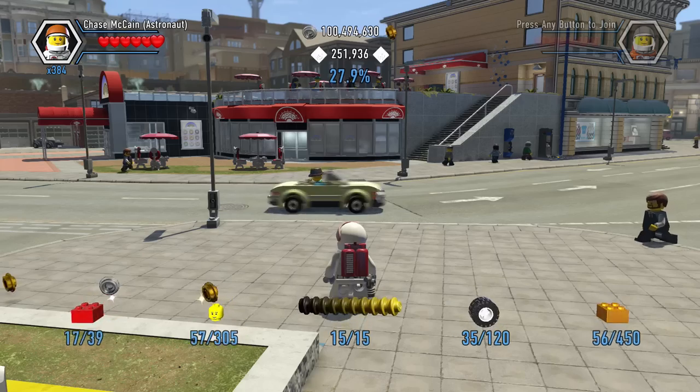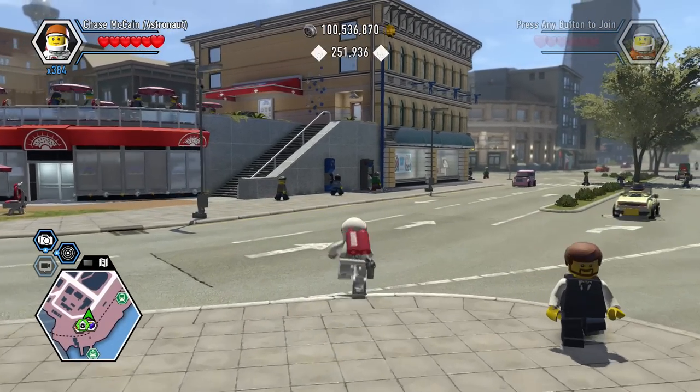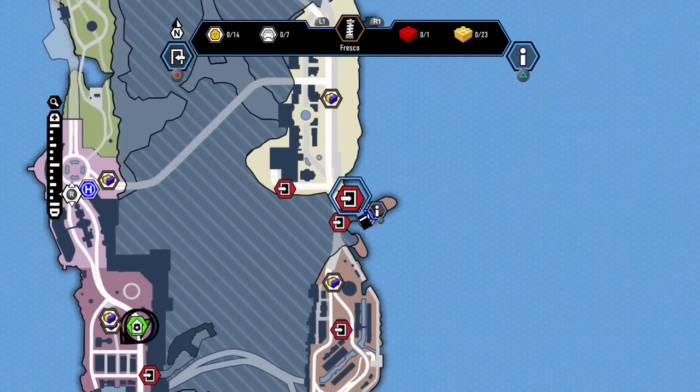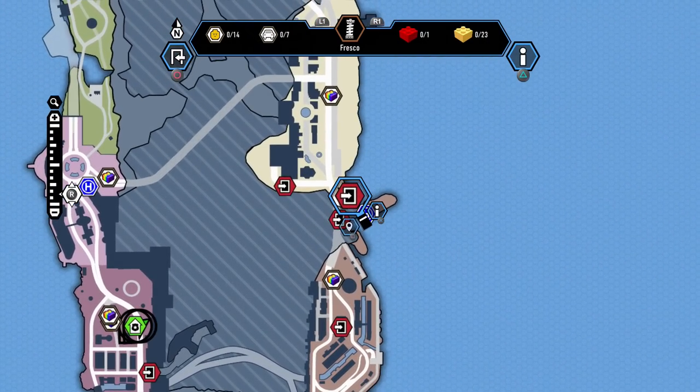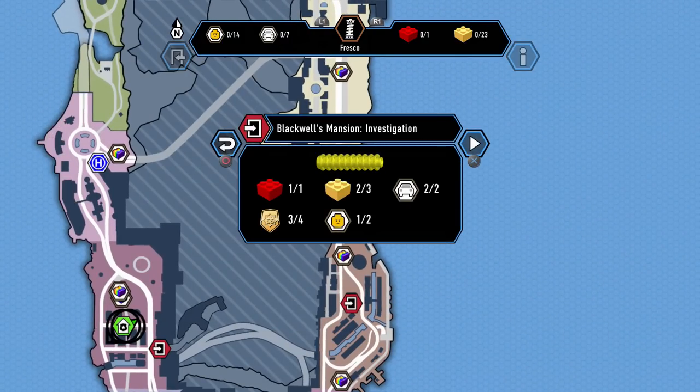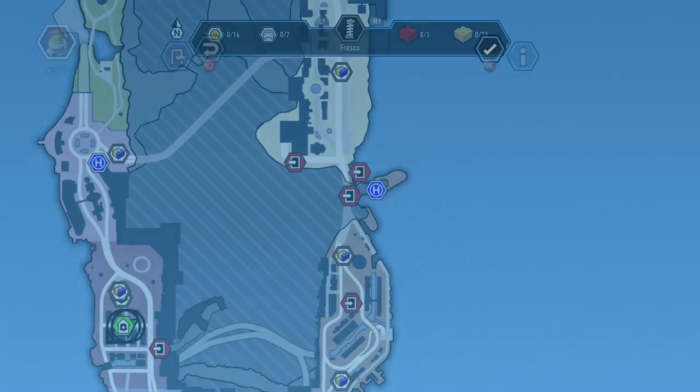I'm excited about that. We should be tackling the last two levels of LEGO City Undercover's Story Mode today. This is Blackwell's Mansion Investigation - the second to last level. We're missing a gold brick, a police shield piece, and a secret character. Not much to find here, so let us get started.